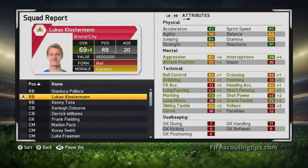Next is Lucas Klostermann, now 69 overall at 20 years old. As before, he's a very pacey player - much quicker than Palaccio - and his technical stats are going up well too. He's more focused on defending, with marking and stand tackle as his main technical strengths. He also has brilliant interceptions and reactions, so he'll be very quick to react to opposition passes and cut them out. His height and good jumping make him effective at centre back as well, making him a versatile defender with more pace than Palaccio.